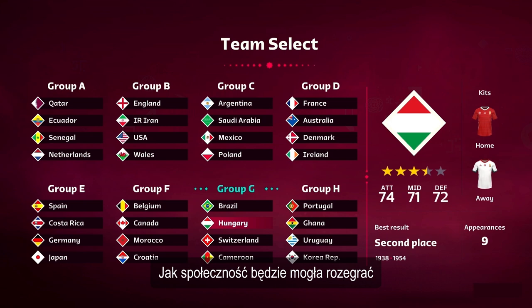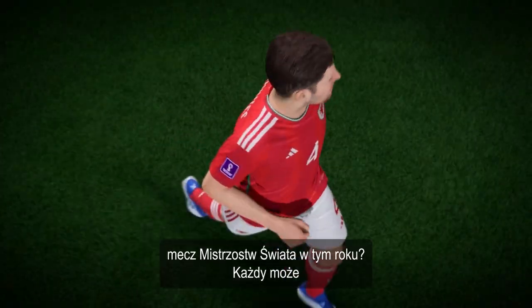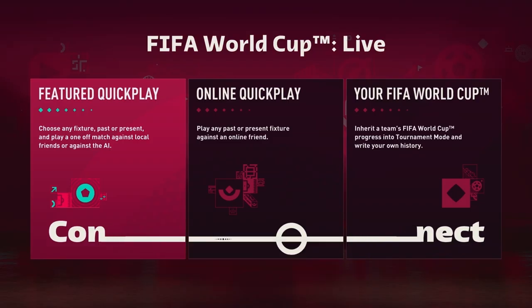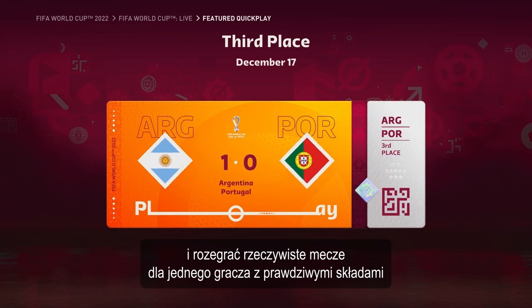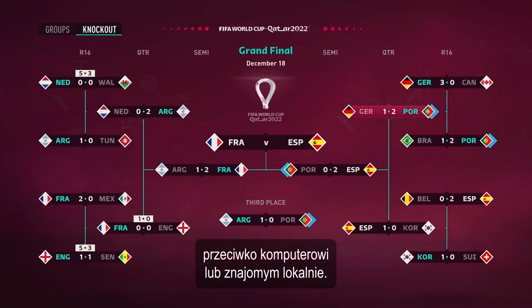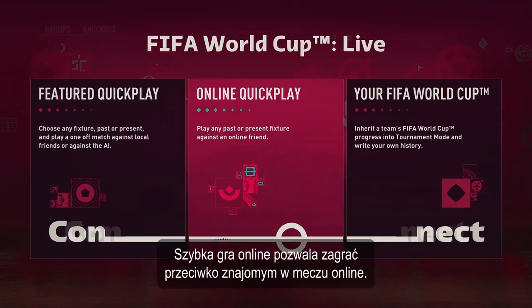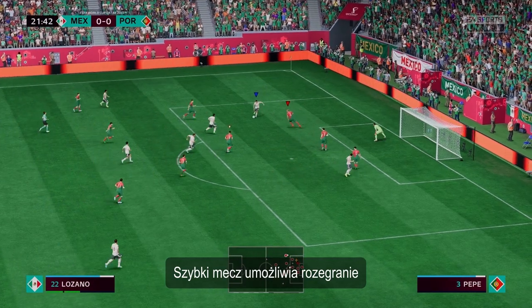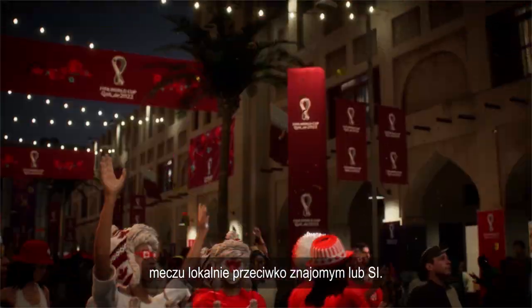So what ways will the community be able to jump straight into a World Cup match this year? They'll be able to step right onto the pitch in a variety of ways, starting with featured quick play, where you can choose a past or current match date and play an authentic single-player fixture with real-life lineups against the CPU or a friend locally, as well as online quick play where you can play against friends in an online match. And of course, there's kickoff, where you can play a match against friends locally or against the AI.